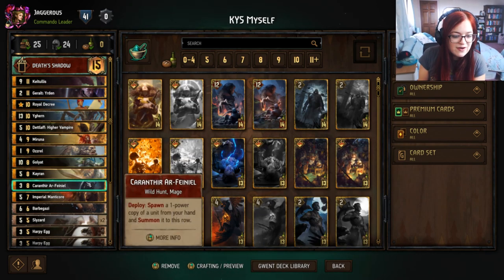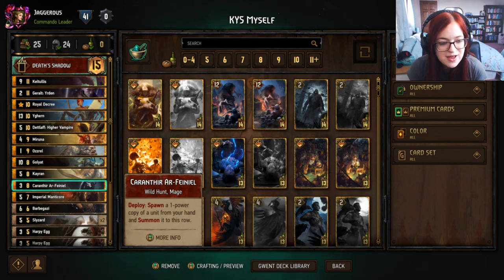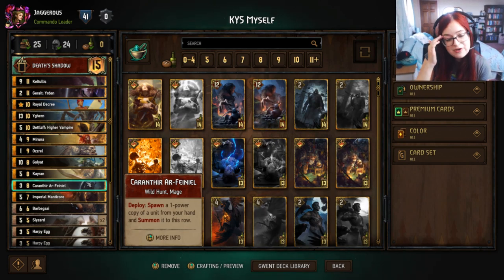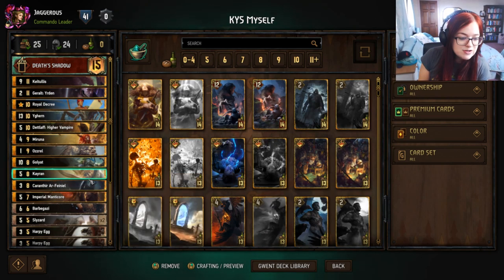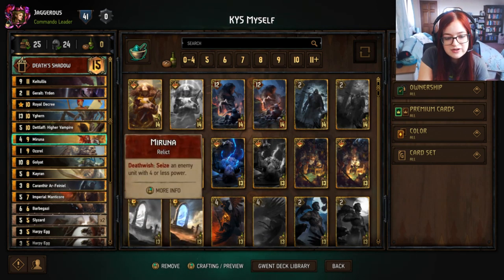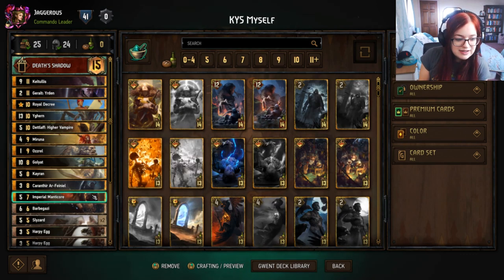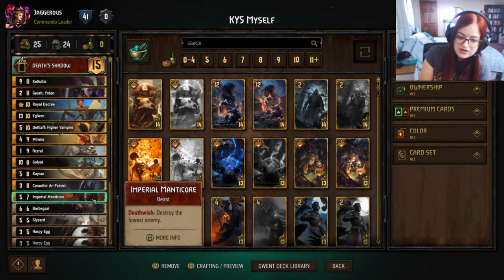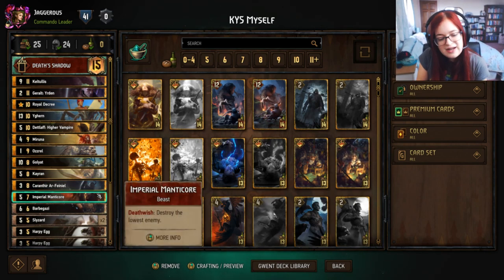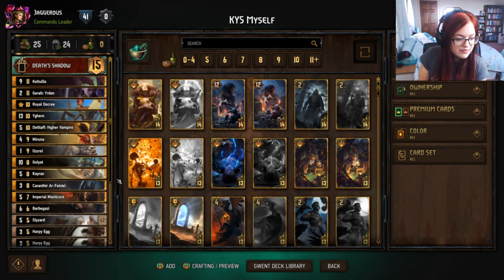We have Karanthir, who is really good for getting an extra death wish. He spawns a one-power copy of a unit from your hand — so you could play Karanthir onto Maruna, play a one-strength Maruna, use your leader to trigger her ability, and still have Maruna in hand for a future round. Similarly, Manticore has a death wish where he destroys the lowest enemy, so you can play Karanthir, get a one-point Manticore, eat it, and see more value out of your death wish cards.